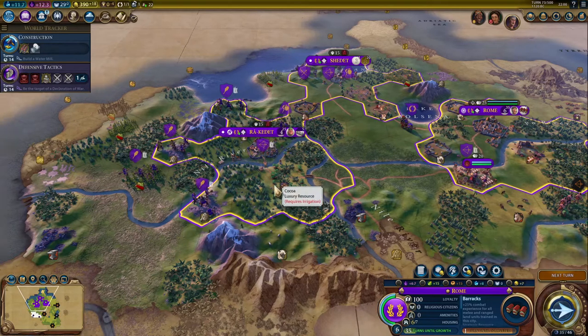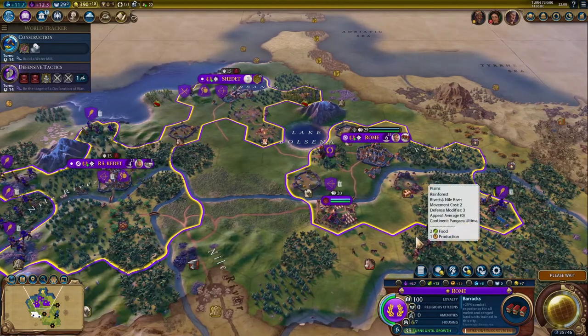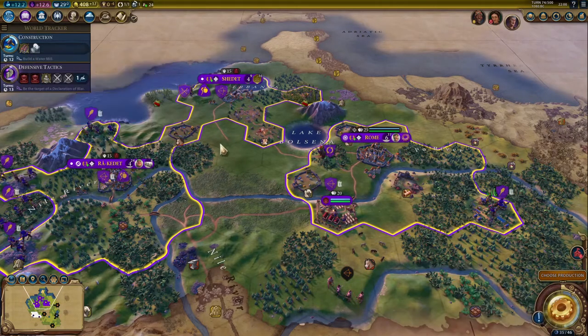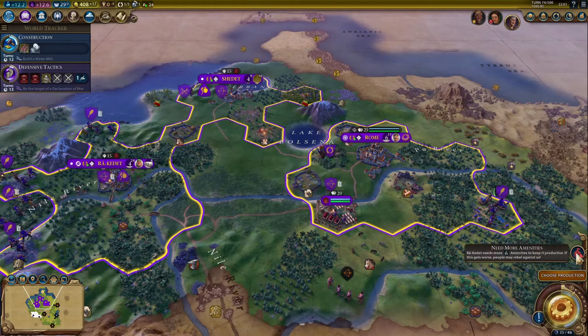I need to research Irrigation so that I can get the Cocoa as a luxury resource. For now I'm just consolidating my empire and preparing some things. I'm making sure Rome has the barracks needed for the Terracotta Army. I'd normally heavily advise planning your wonders well ahead and beelining for them as early as possible. Every civ technically needs its own video because every civ has their own niches and methods of winning. Each victory type needs its own guide because they're all very different.